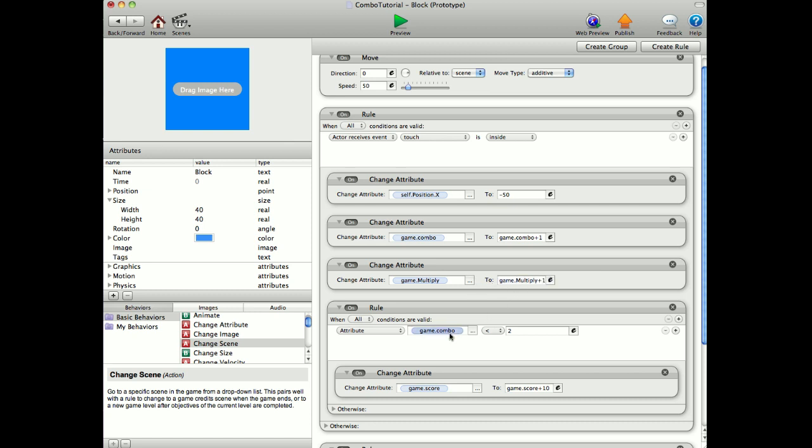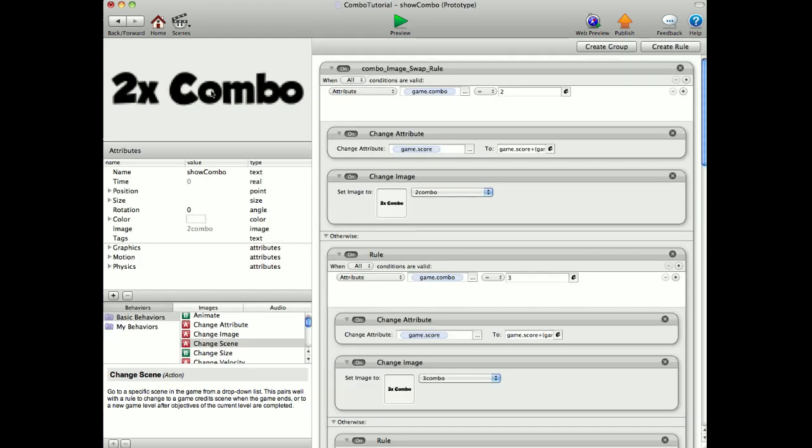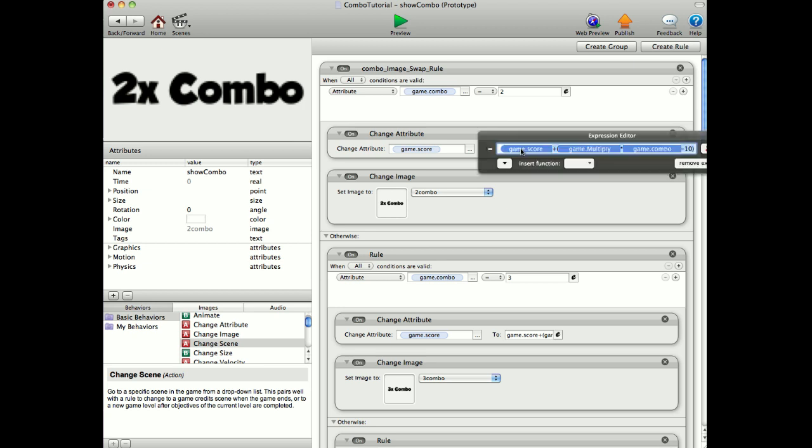It's changing attribute game combo to game combo plus one, and game multiply to game multiply plus 10. Now, this little rule here is simply if you only hit the blocks once. If combo is less than two, which it will be if you only hit one block, then game score to plus 10. Now, going into the two times combo actor, this is where I've got all the rules set up to change the score. So if game combo equals two, we've got a game score to game score plus, and then in brackets because one is separate, game multiply times game combo take away 10.